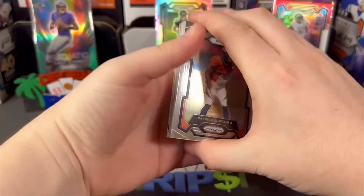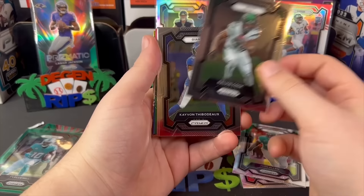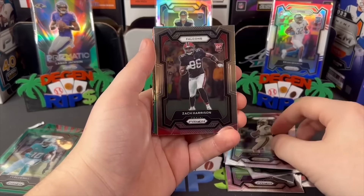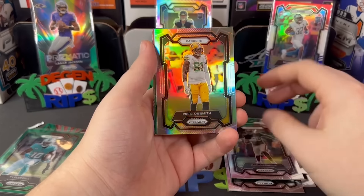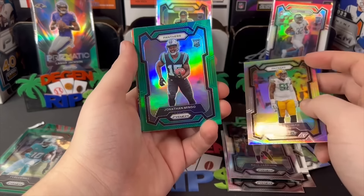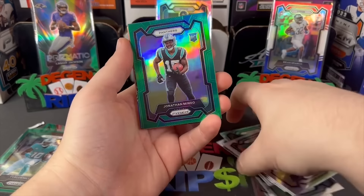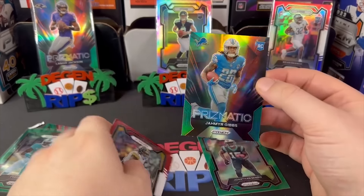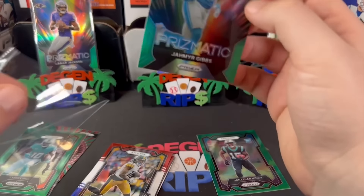Definitely our best hit of the rip so far — probably that silver Will Levis. It looks centered too; might throw that into a grading sub. Alright, the final pack. We got a silver, some cool colors going on in here. I think these are better than blasters, I really do. A silver — no dice. Panthers — not the quarterback. Oh, Laporta or Gibbs? Yeah, Gibbs too — Gibbs is a monster.